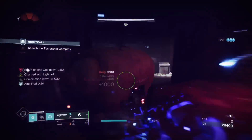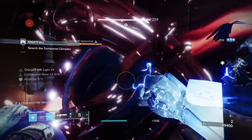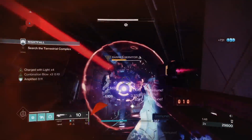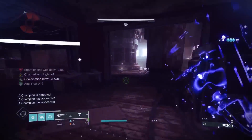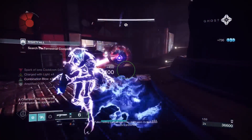You don't need to kill 100% of the enemies — it's more like 95%, and that will open the door. Once we get times-three Combination Blow, we can actually start two-shotting barriers with melees, which you'll see me do coming up. If I do maintain my Combination Blow, I will.